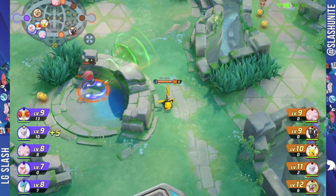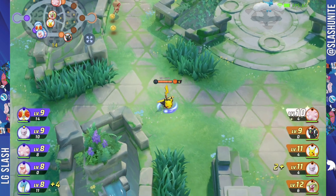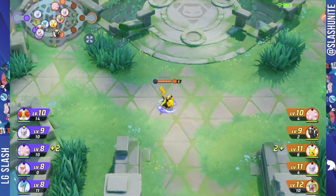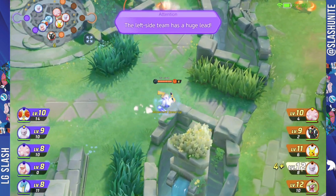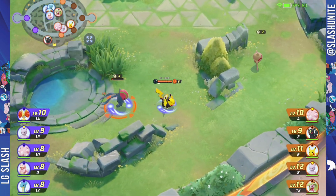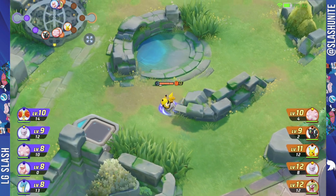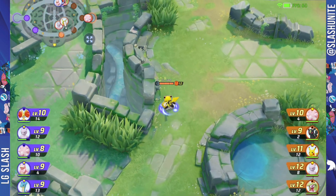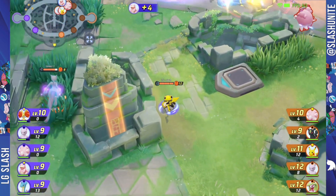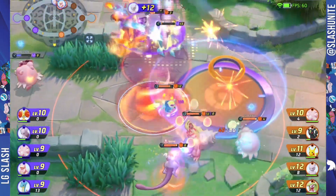That's the biggest mistake I see a lot of solo queue teammates make — they don't realize how much of an advantage you have at that seven-to-six minute mark when you're ahead. That's the easiest time to pressure because you have the unite move, which is about ten times stronger than any other move, and the enemy team doesn't. After you use your unite move, try to farm as much as possible instead of fighting, to cycle it back quickly.